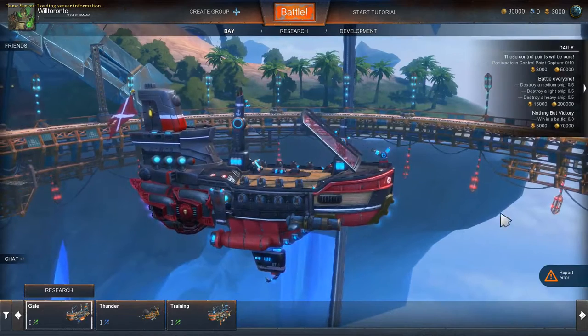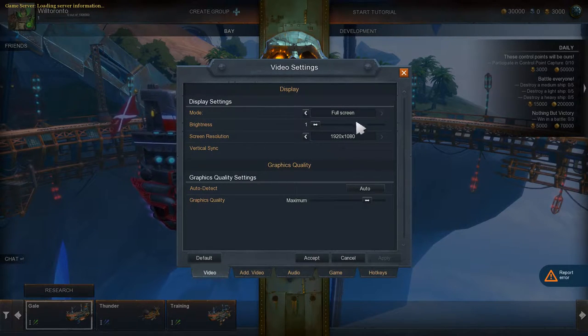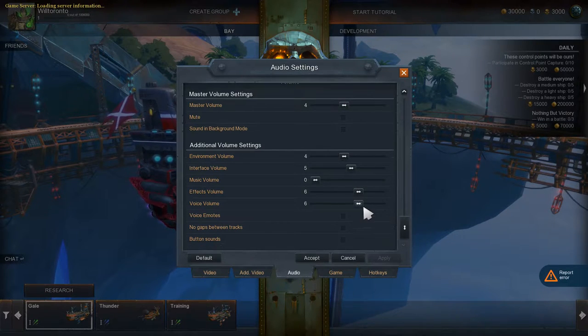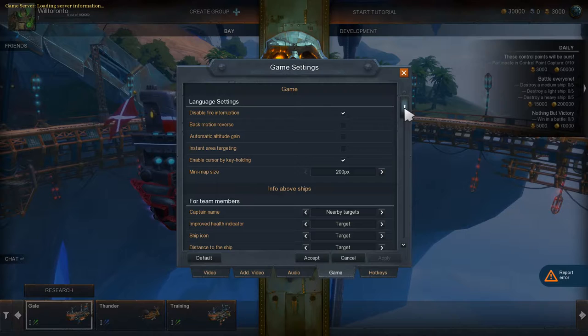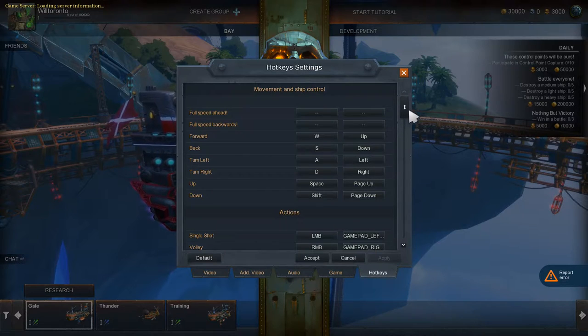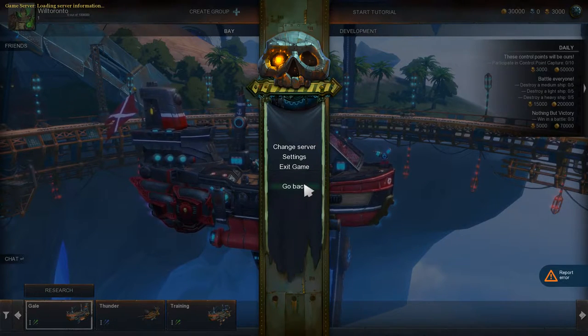So this is a brand new fresh account, showing you how to set everything up. In settings, that's how to change servers, then your regular game settings and graphics settings - it's all pretty standard. I have everything on maximum with a 980 card. Audio settings - I've got environmental volume turned down and don't have music playing. You can hover over things to see what they do, and there are hotkeys you can remap.